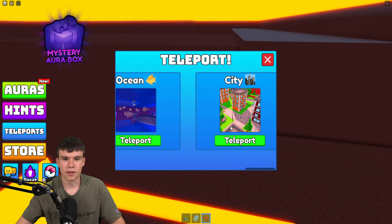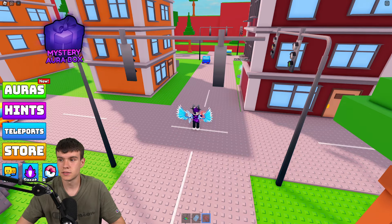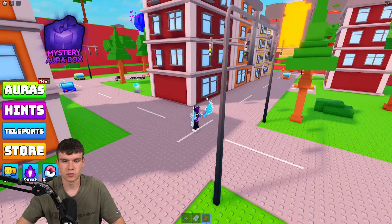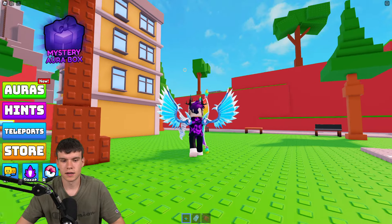This is how you guys are going to go ahead and get the dark aura. Teleport to the city, and once you're here at the city, you're going to take a left turn over here.